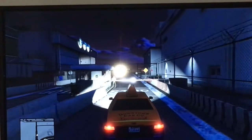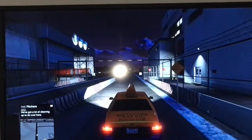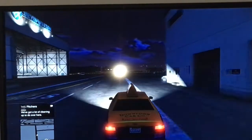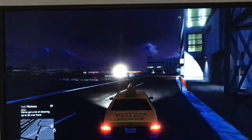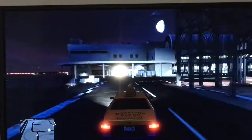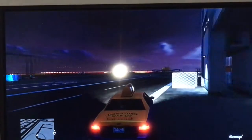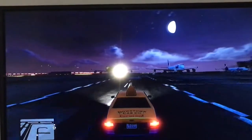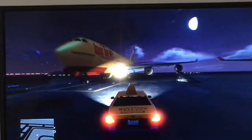Do not go too far into the airport — stay near the walls like this so that you don't get any wanted stars. If you go too much into the airport, you will get stars. Keep going along the walls and you'll be able to see the jet planes. If you move like this you will not get any wanted stars.